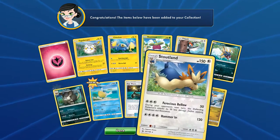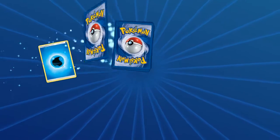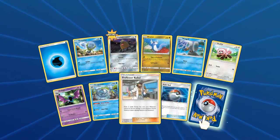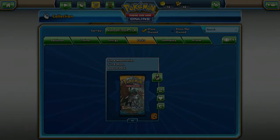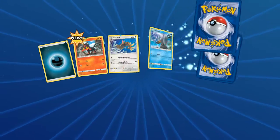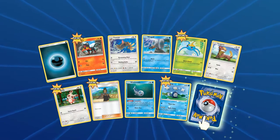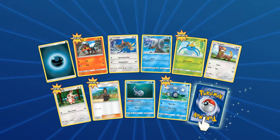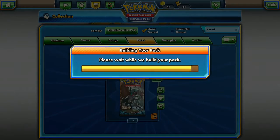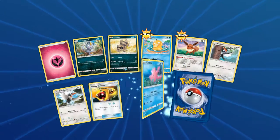Exp Share, Alolan Raticate fattened up over there. About nine packs in, we've got one GX card so far. Professor Kukui I'm happy about. Parasect regular rare — trash, just keep moving. We got Litten, we got Hala — or what's the guy's name from Gen 6, I don't remember — another Clawitzer, but he's just your typical draw-three friend slash rival support card.